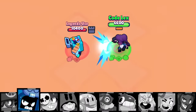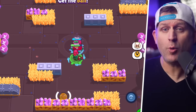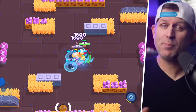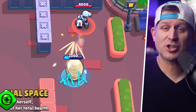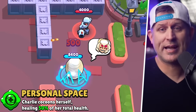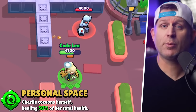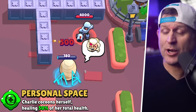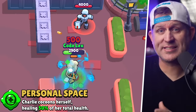She does have tools to deal with tanks, and the biggest one is her super. She can take a charging tank, immobilize them, and take half their health away all in one super — that makes things much more manageable. If she finds herself low on health, she can use her second gadget called Personal Space. With it, she cocoons herself for a short period, and when she emerges she receives 50% of her total health pool back. Used up to four times a match, with a gear it could easily save her or turn the tide.